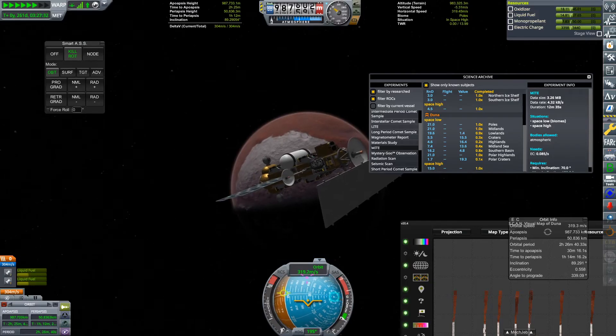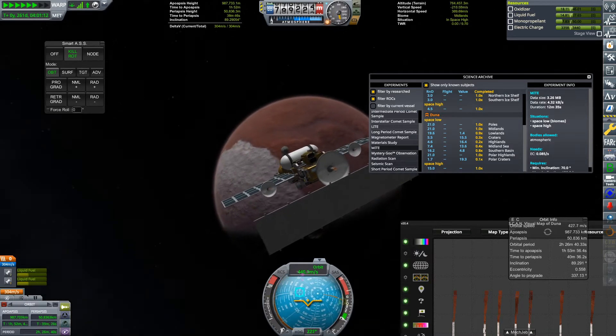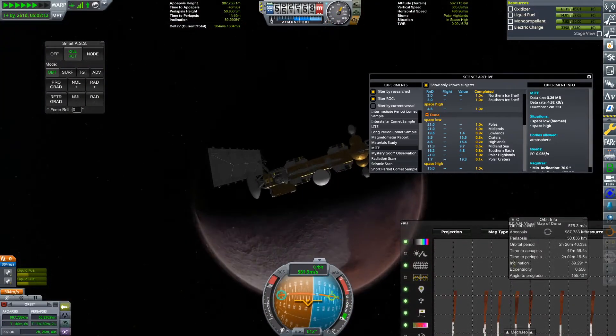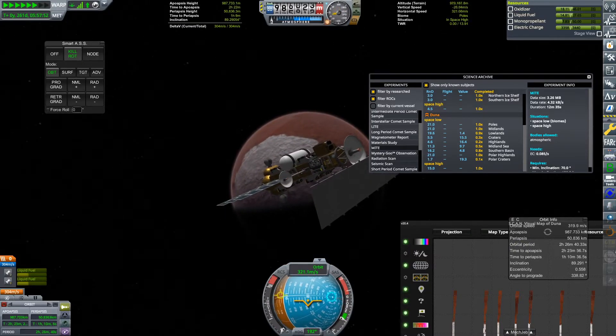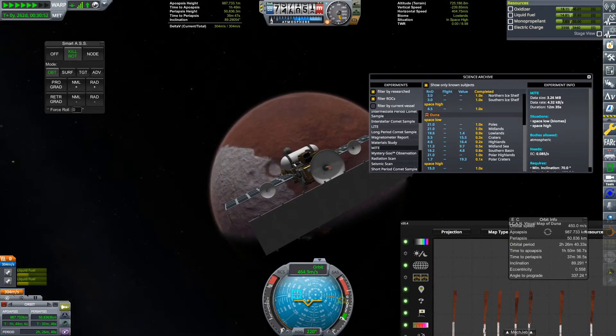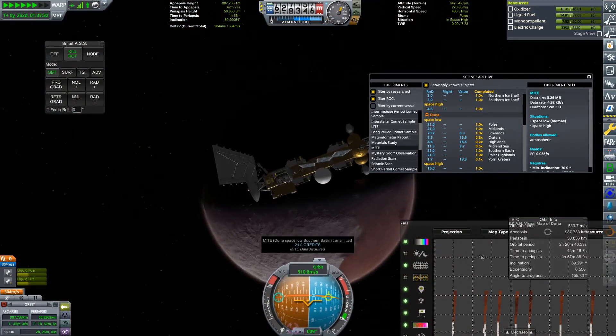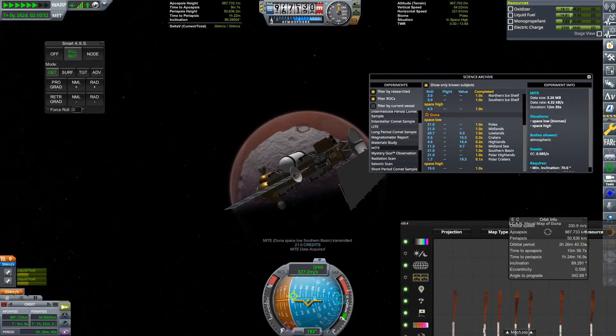Let's go and see how the orbiter is doing. Surprisingly enough, it doesn't seem to have moved much from where I left it — it's still in an elliptical orbit of Duna. Elliptical orbits like this are great for our science instruments because they allow them to operate over a wide range of situations and biomes, so we're going to wait until our science experiments have gotten all of the possible data.